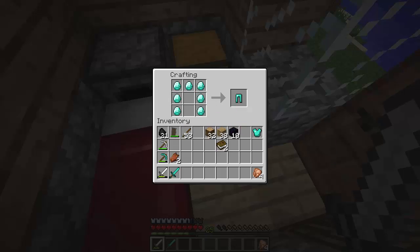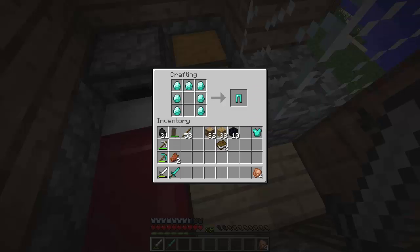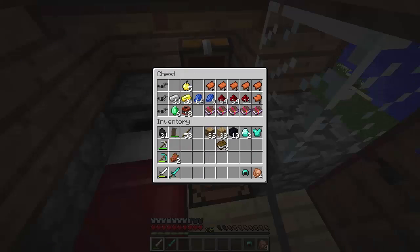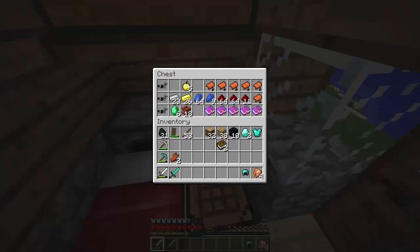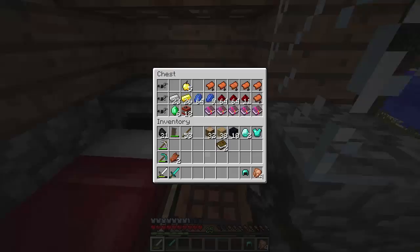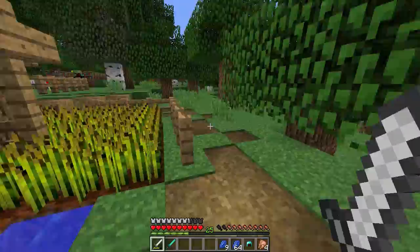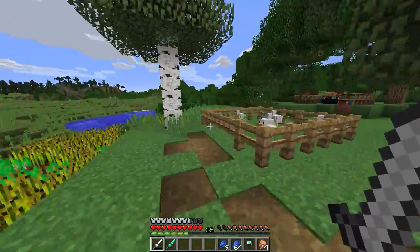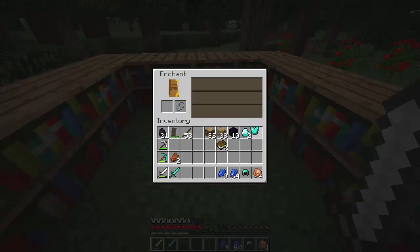We have our first diamond sword. Now I think we're going to make a diamond chest plate, diamond pants — and that'll use up all our diamonds. I want to make sure we have everything we need right now. Oh, we should make a diamond helmet too — I forgot — because we need to use our Aqua Affinity. That was a close one; I could have completely messed that up. We also need an anvil, so we're going to have to craft one of those.